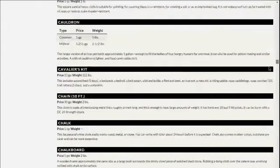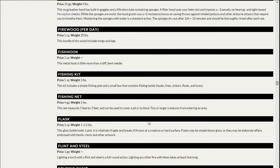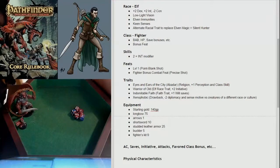The fighter's kit includes a backpack, bedroll, belt pouch, flint and steel, iron pot, mess kit, rope, soap, torches, trail rations, and a waterskin — all for 9 gold. That puts me at 125 gold spent, leaving 15 gold remaining. I'm within budget, which is good to know. I'll copy this onto the sheet and type in 15 gold left.